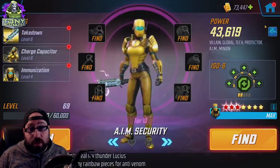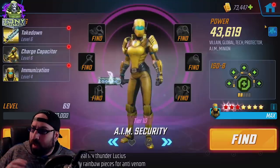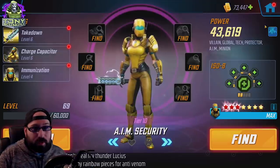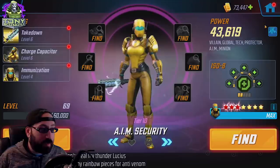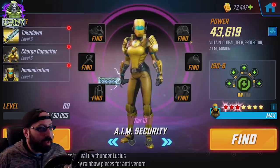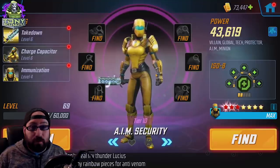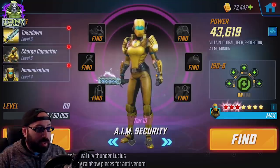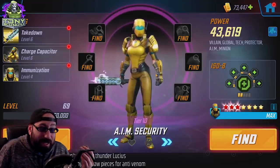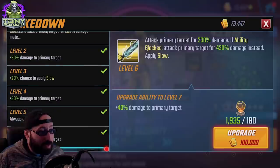AIM is more of a team you use to survive — if you've ever used AIM, especially for Greek raids, you'll notice they don't really do much damage; they're about survivability. In the case where you can invest more in gear and be more aggressive with their abilities, you end up with a good shot. I like Healer on her, and I like Healer on Scientist Supreme. But if you're using AIM Researcher, that might be enough of a dedicated healer that you can switch Security to something like Skirmisher.